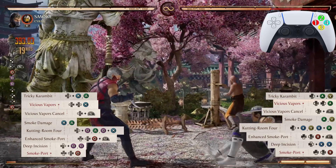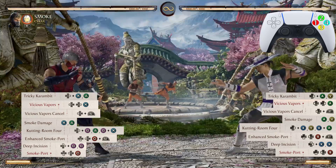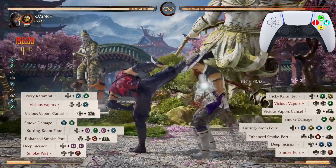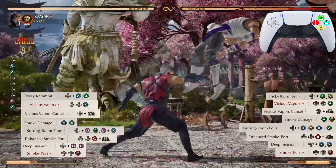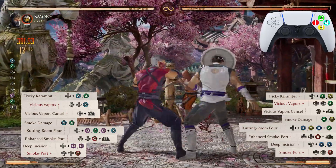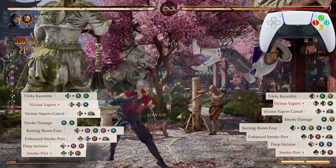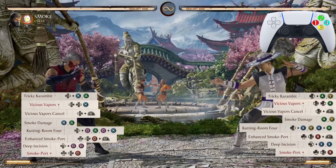Now from Tricky Karambit all the way down to that second Smoke Port — absolutely beautiful.